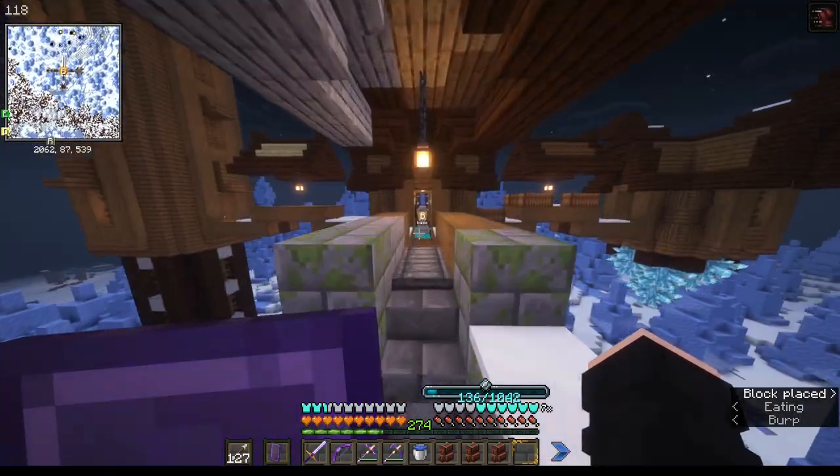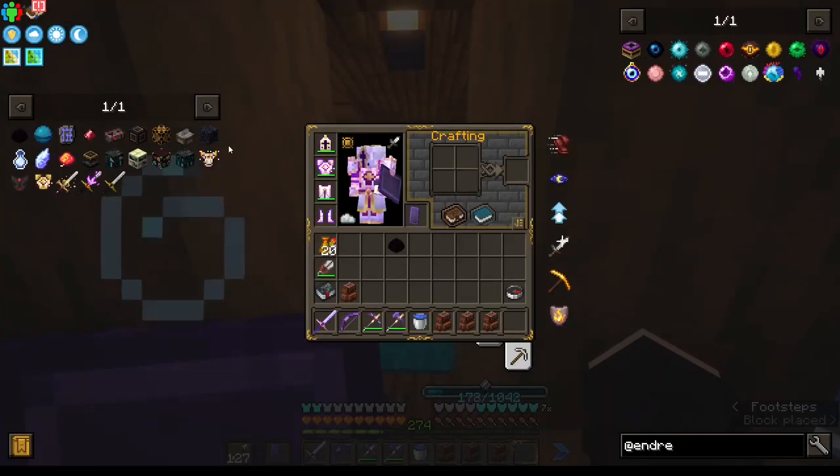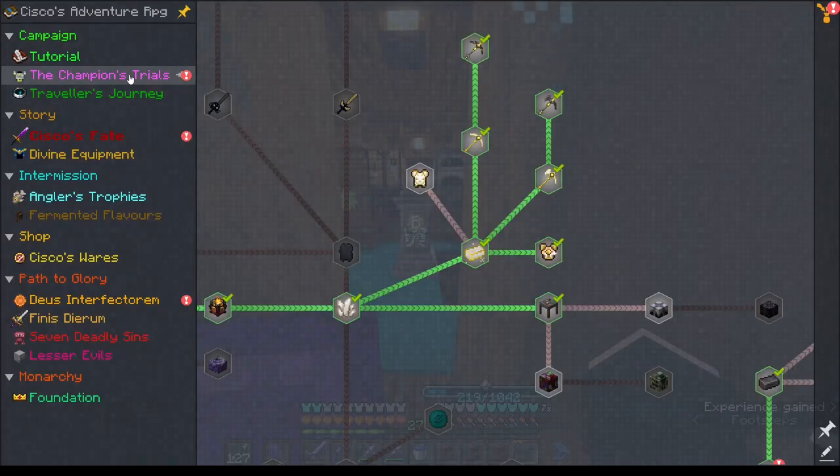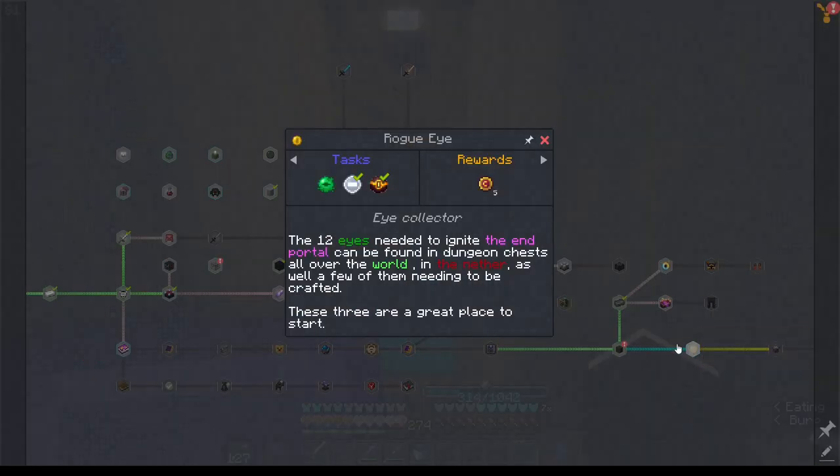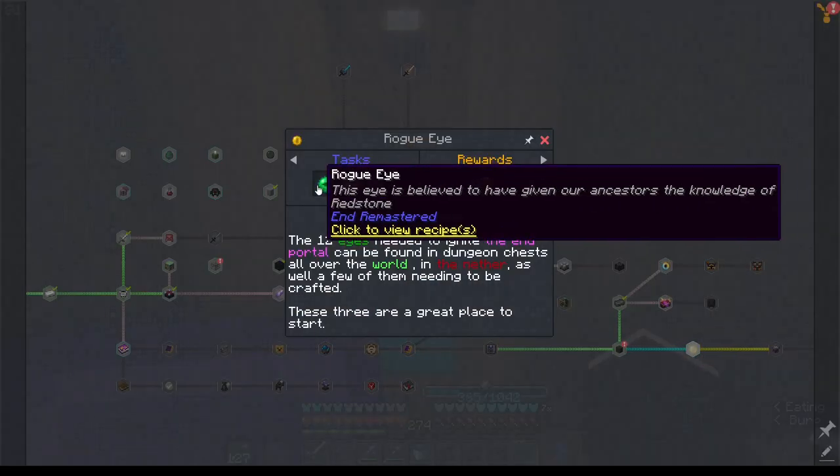I should have mined it instantly. Anyway, we completed the game — cool, that's dope. Now what? We do the quests now. Now that we can, we need dragon's breath and we need the Rogue.